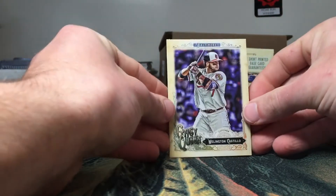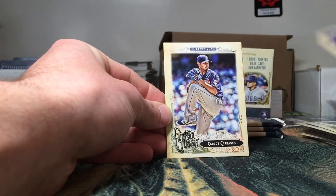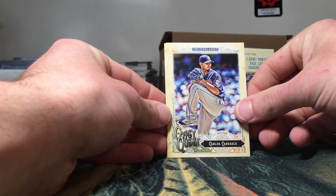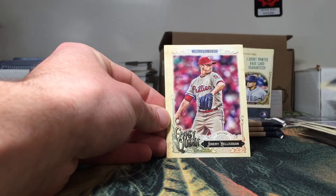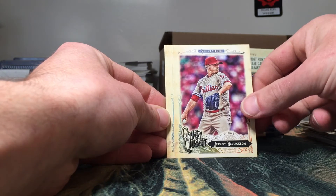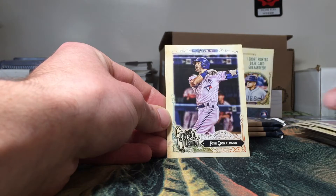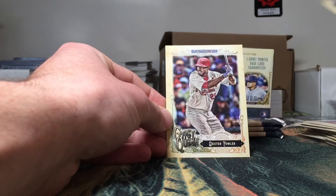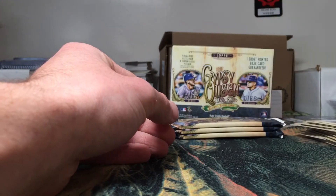Got a Wellington Castillo, Danny Duffy, Carlos Carrasco, a Jeremy Hellickson — something along those lines, sorry guys, I'm butchering these names hard today — got a Josh Donaldson and a Dexter Fowler. Nothing happening in the last few packs besides that reproduction card.